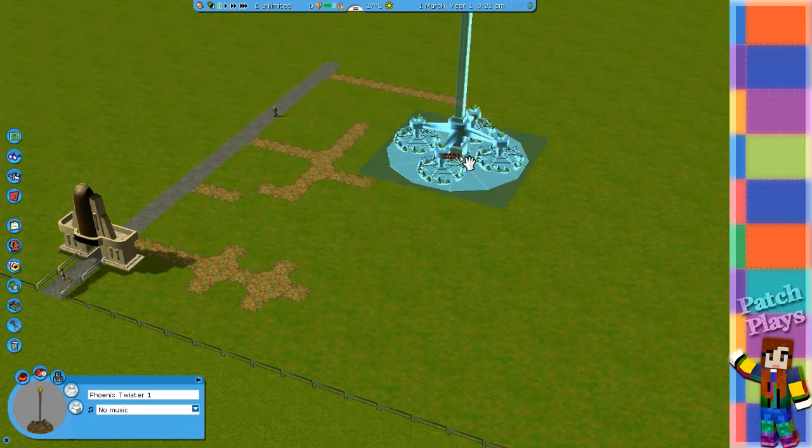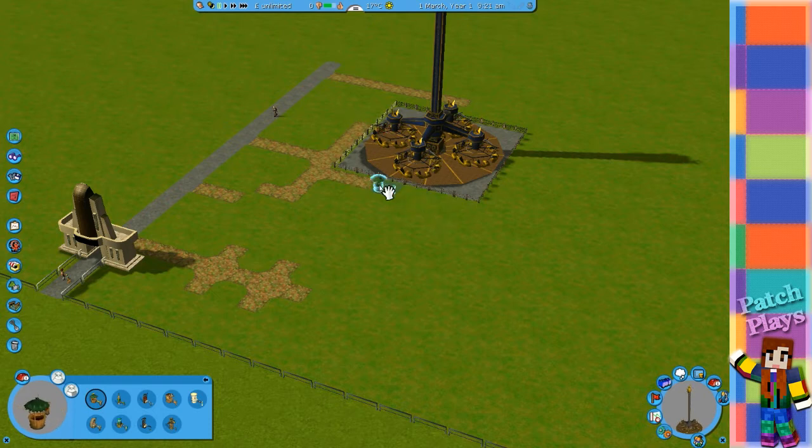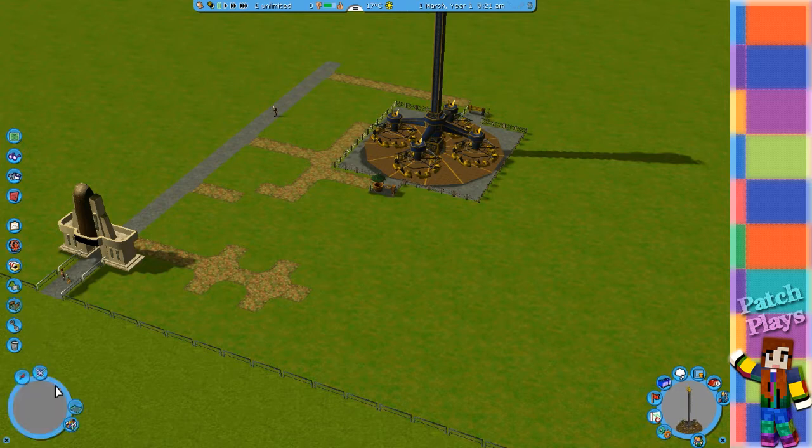I think we have our own entrances for this one. The entrance is here and the exit is going to go round there. We need our spooky, adventure, western, sci-fi options — I think spooky would fit with the pirate theme, don't you? Yeah, it's quite good actually. I've zoomed in a bit more so I can see what I'm doing.